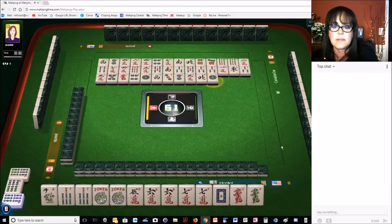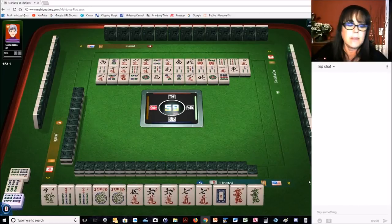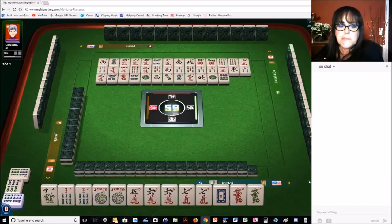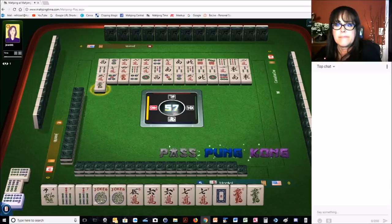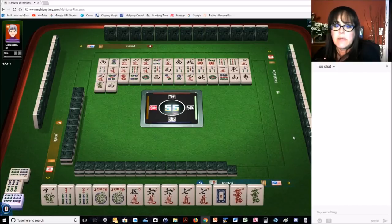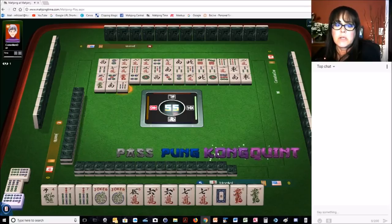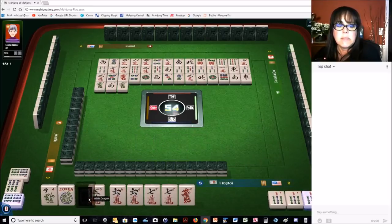One dot, nine dot — yeah, we don't want that. Seven bam over here. South wind, east wind. Green dragon — hmm, dragons are going down. We don't need a south. There's one red dragon and one green dragon, so I think those can probably go next. Seven bam over here — okay, we're going to go ahead and kong it. We'll get rid of the dragon.